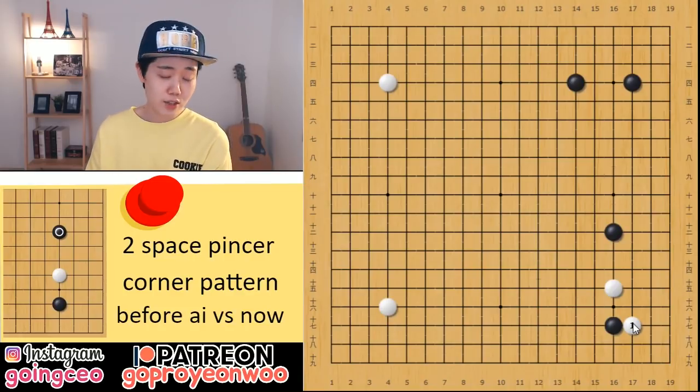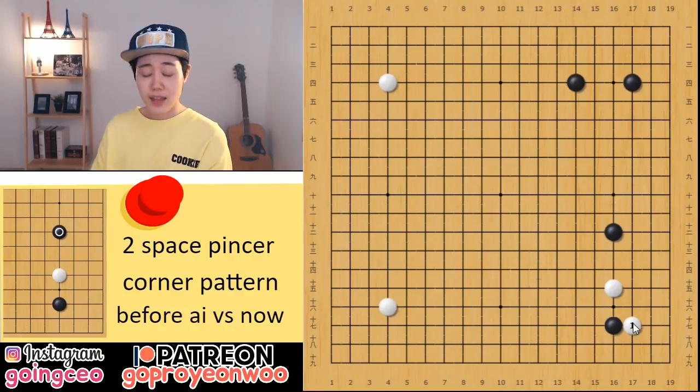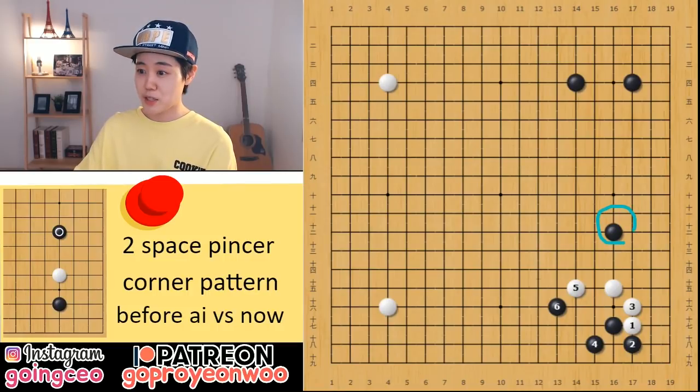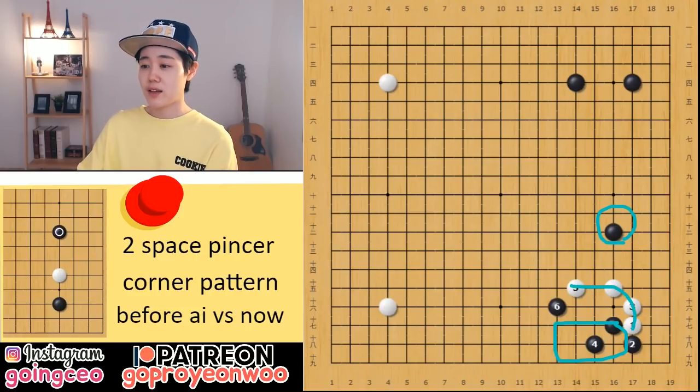This attachment is also funny, because when I was learning baduk when I was young, my teachers always used to teach me: never ever attach here, because after that you are pincered by this black stone, and you are giving black some points here, and you only have a floating group — so you have nothing.